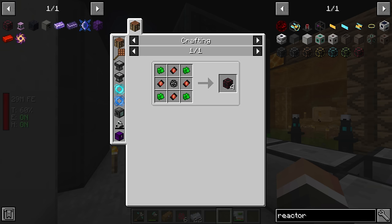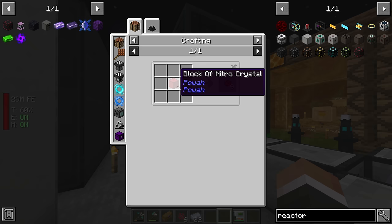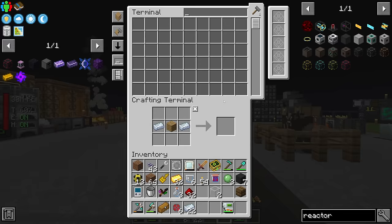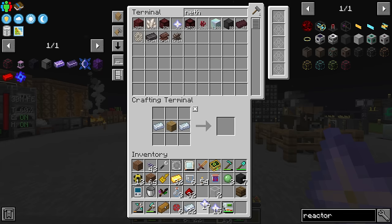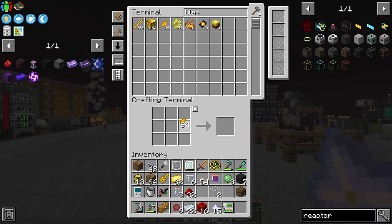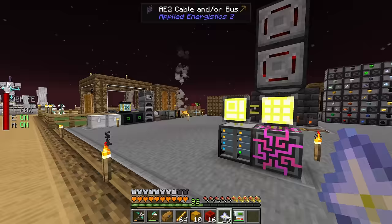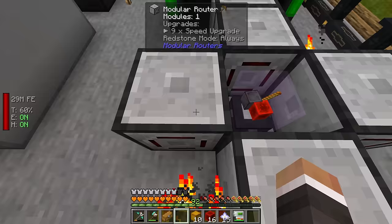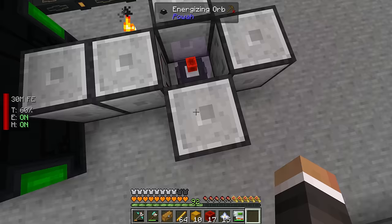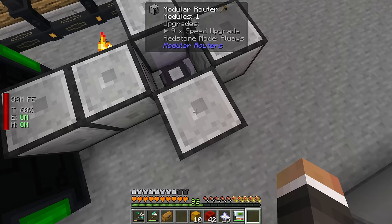For the nitro reactor we need 36 nitro casings, which means 36 nitro capacitors, which means 144 nitro crystals — so we need to do the recipe 15 times. We've got 13,000 nether stars so taking 15 is no problem. Getting 15 blocks of redstone is also no problem. For blazing crystals, we already have 92 — that's already 10 blocks — so we just need to take some blaze rods out and get those going.